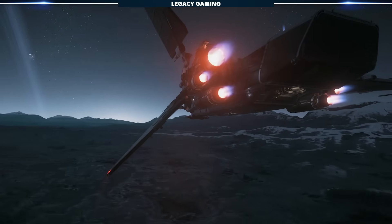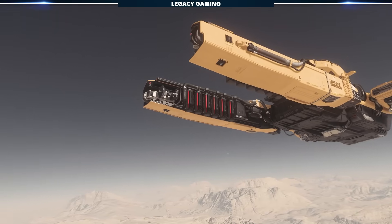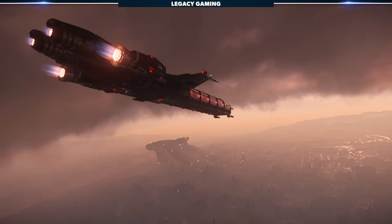Why does size matter on all of these? The larger the ship, the stronger the component. All ships, depending on their size, have a maximum component size that they can equip and use. The higher the number, the bigger and more powerful a component is.